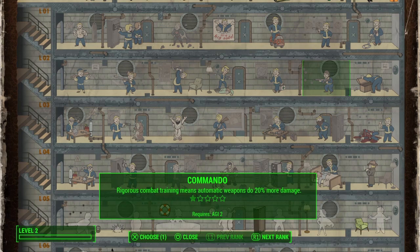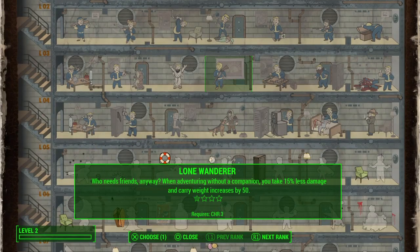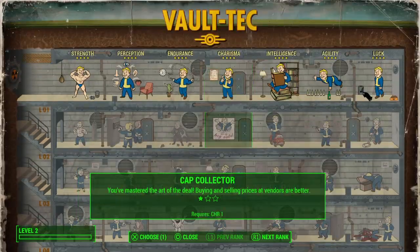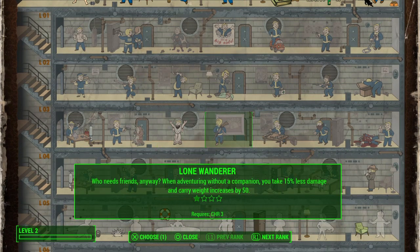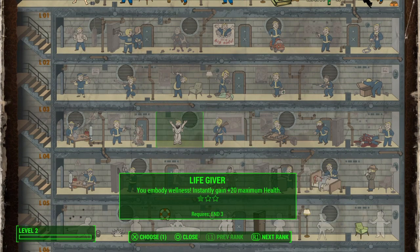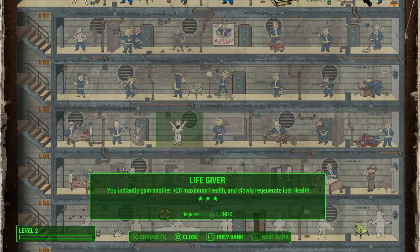Third, maybe something like Lockpick or Cap Collector or one of the others. Fourth, as soon as I get to level 8, I'll have two points in Life Giver. And of course, when I hit level 20, plan for it and get Life Giver's third rank immediately. I hope you have as much fun playing Fallout 4 as I do — bye friends.